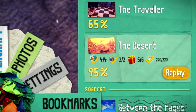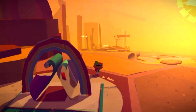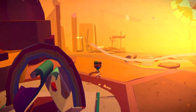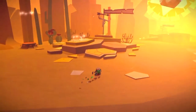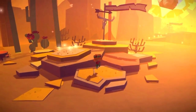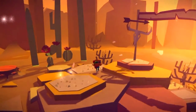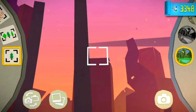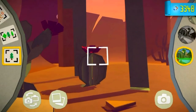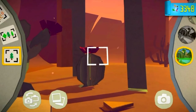From where you first start the level, you want to head over this direction and just make your way over to these rock platforms here. What you want to do is take a photograph of the smaller cacti on the two very large cacti, and that will be your first paper craft.